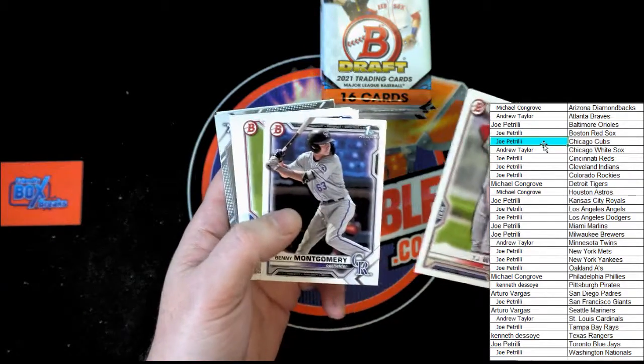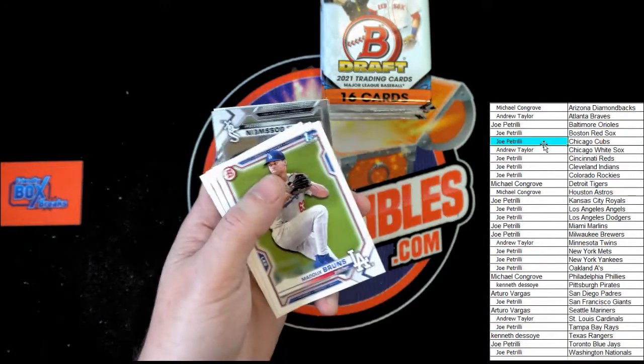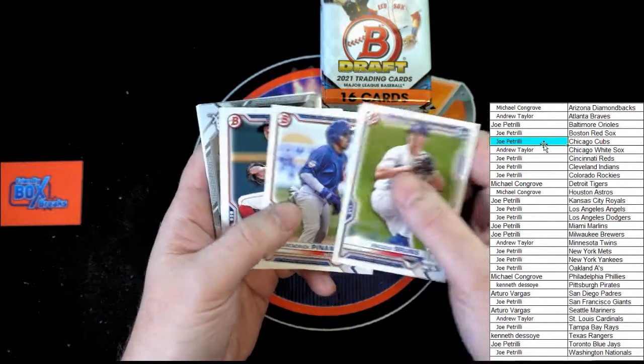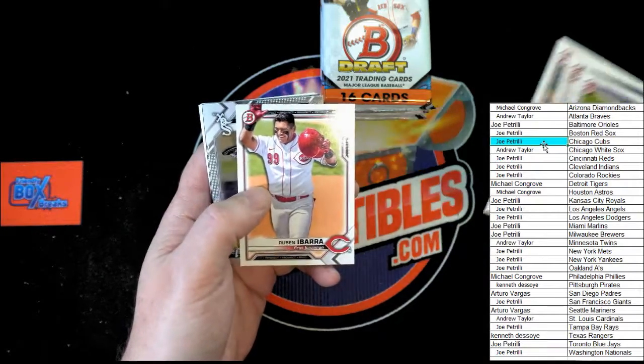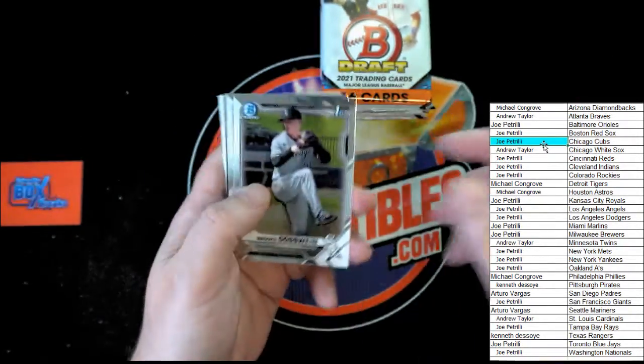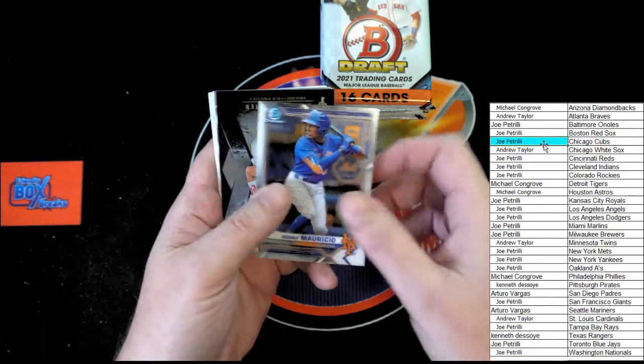DJ White, first Bowman Chrome. Benny Montgomery, first Bowman Chrome. First Bowman — Maddox Bruns. Penango, Rodriguez, Cruz, Cruz, Ibarra. Brooks Gosswine, first Bowman Chrome. Mauricio.